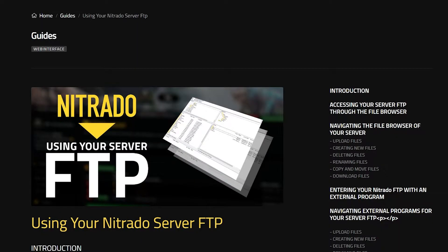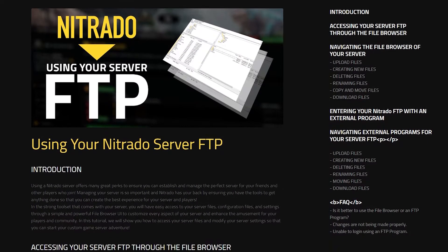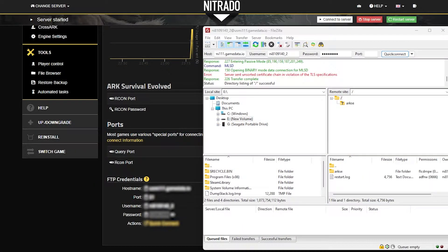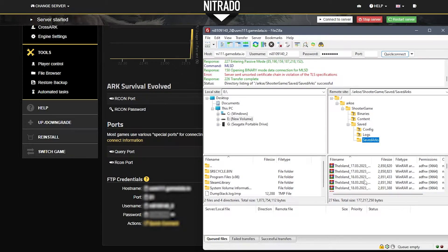This part is a bit more difficult, and if you're unfamiliar with how to use FTP files, you definitely want to check out this guide in the description below. But once you're familiar with that, head into your FTP app and log in with all of the credentials in order to see the files on the right-hand side. On the right-hand side, take the path ARK SE, Shooter Game, then Saved, and then go into the Saved ARKs section. All of these files in this Saved section matter, but Saved ARKs is where you can see where the map is.